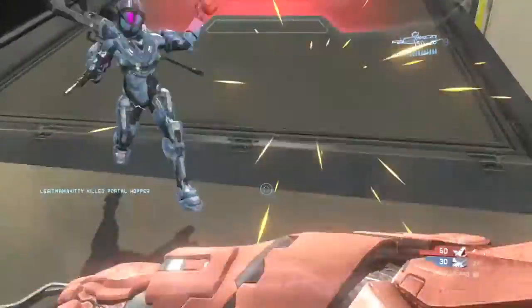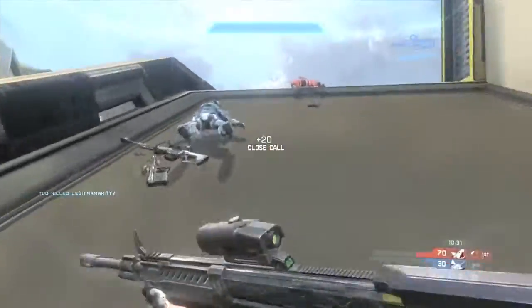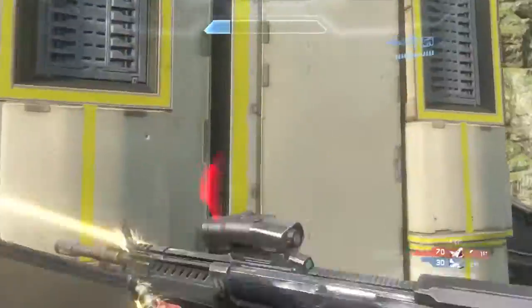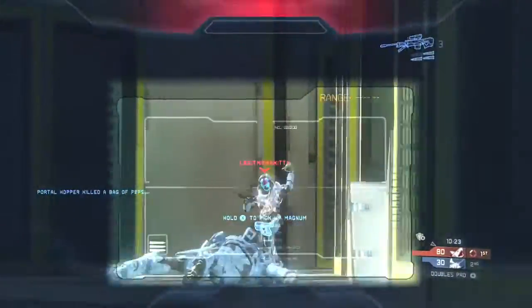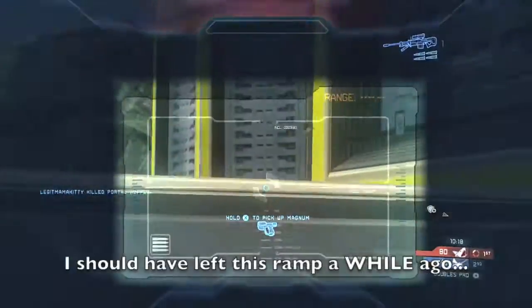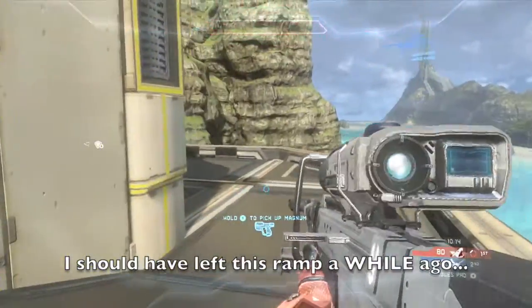The same enemy player comes up behind us again. He came up behind us, threw a nade, and killed my teammate, but did not back away fast enough to actually get the kill. I call out that the Overshield is up. Unfortunately, just barely missing that guy means he'll run straight back to the Overshield — and they will have that Overshield.